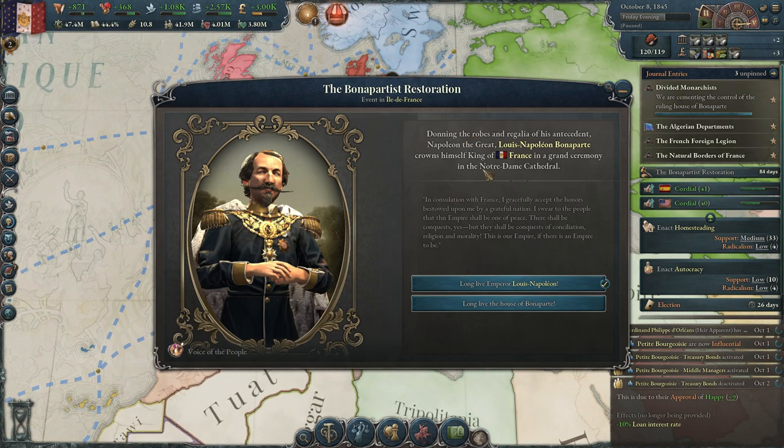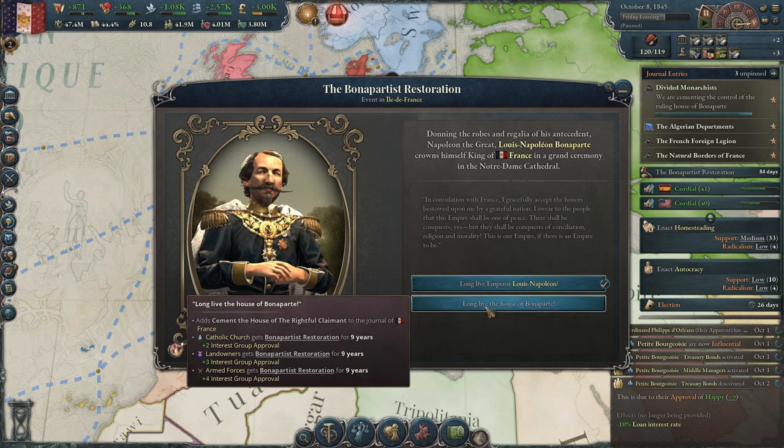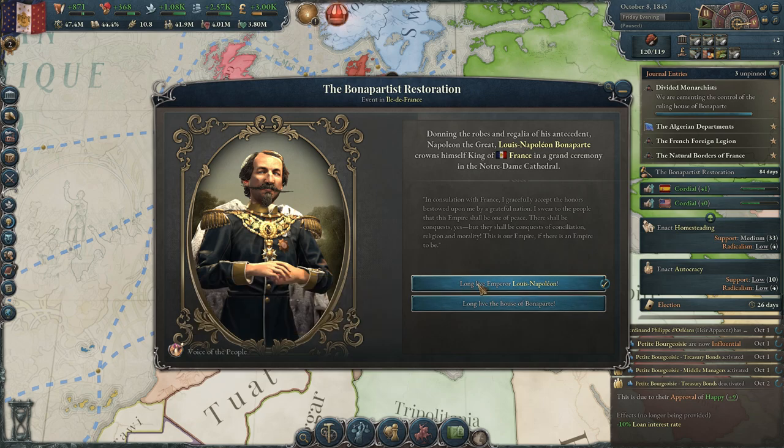Let's pause - looks like we have the Bonapartist Restoration event. Donning the robes and regalia of Napoleon the Great, Louis Napoleon Bonaparte crowns himself king of France in a grand ceremony in Notre Dame Cathedral. We can say 'Long live Emperor Louis Napoleon!' which adds a new journal entry and gives him the Restorer - a permanent bonus of plus 50 popularity. Or 'Long live the house of Bonaparte!' which instead gives improved interest group approval for the Catholic Church, Landowners, and Armed Forces for nine years. The permanent bonus would be more helpful in the long run, so we're going with that.